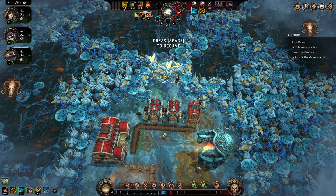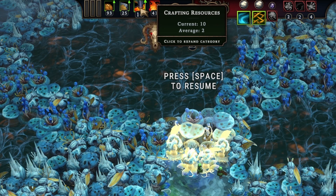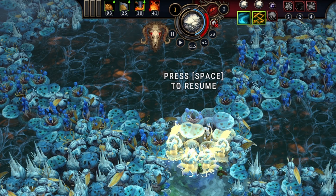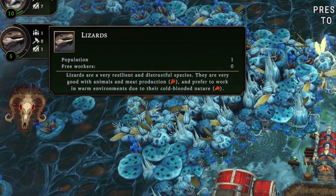Like most city builders, you need resources to expand. To gain said resources, you'll need to gather them from the land, get them as a reward for finishing an order or an event, or trade for them. Who will be completing your tasks are the species that inhabit this world: beavers, humans, lizards, foxes, and harpies.